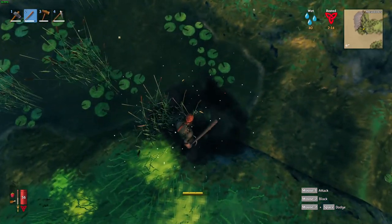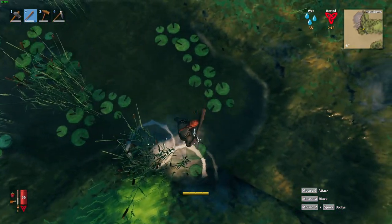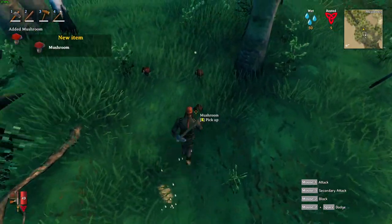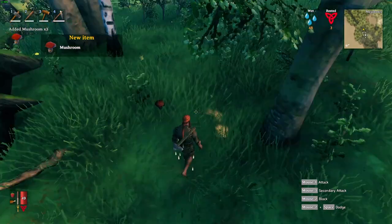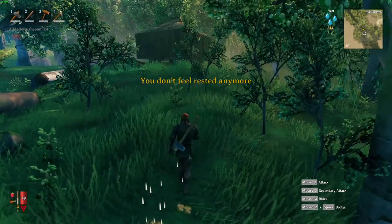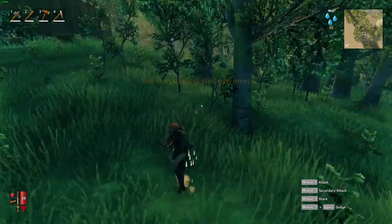When you get near a body of water, make sure you kill these necks because you get neck tails from them — they are one of the best foods you can eat in the game. Make sure you also collect mushrooms if you come across them; they're one of the better natural foods you can find without having to kill anything.